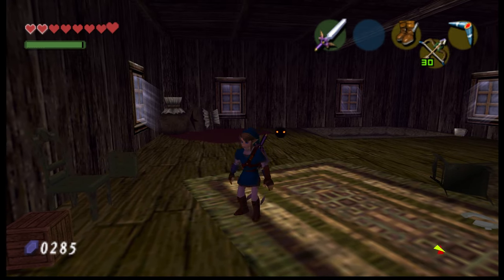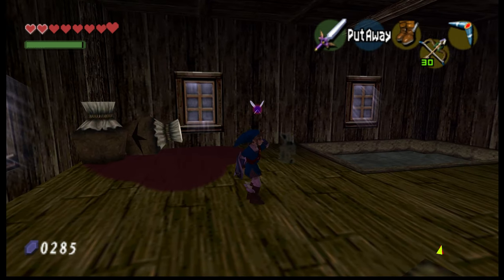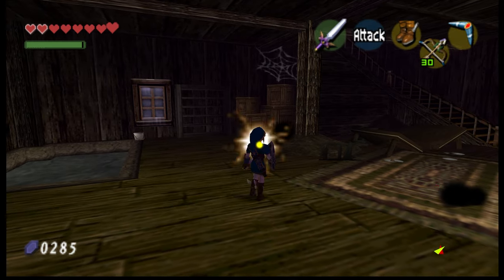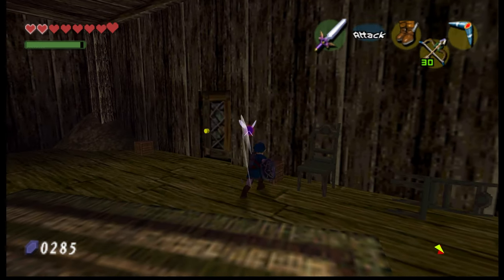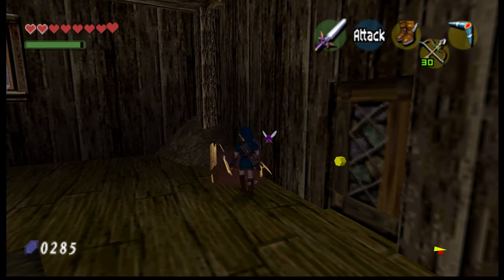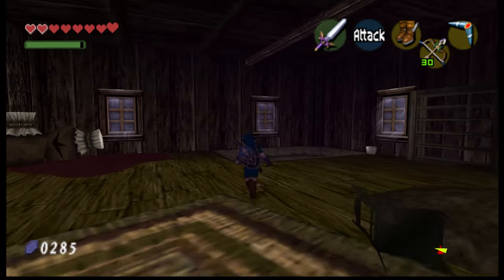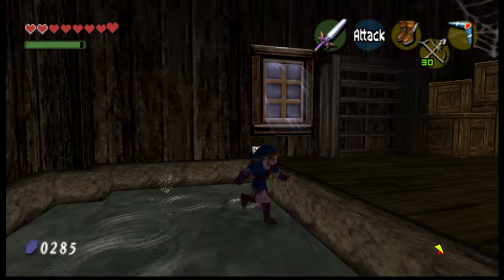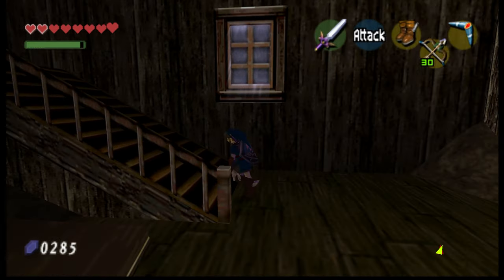Oh snap — Majora's Mask things again. I hear Re-Deads — that's not good. I don't want to get scared by another white Re-Dead coming to chomp on my head. Should I break these crates? Well, I just did. Hope I don't need them. All right, so upstairs then. It's quiet in here.